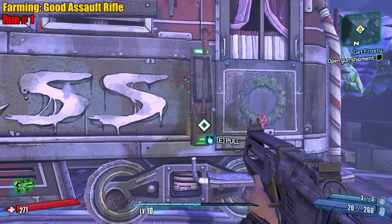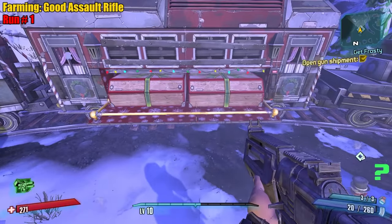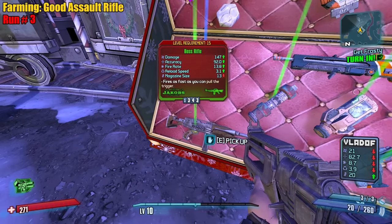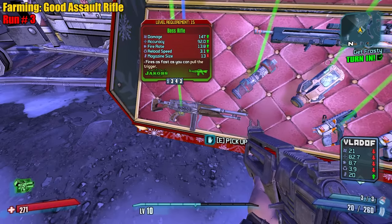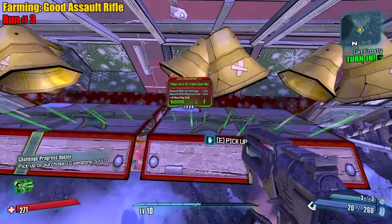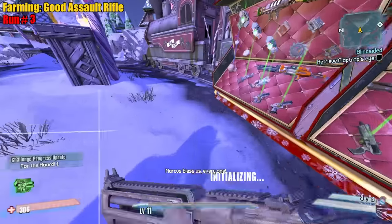Read-only is on. Okay, we did save, right? I'm pretty sure we did. Let's farm. Come on, something good, something juicy. It is damage prefix and matching grip. Ammo efficient too — you know what? I'm taking that. Read-only is off. Class mod too. Early Onslaught or something good. Level up again. Let's do some Metal Storm. A lot of people think that assault rifles are really bad in this game, but most of them are actually decent. There are some kind of sad ones. Let's keep farming.